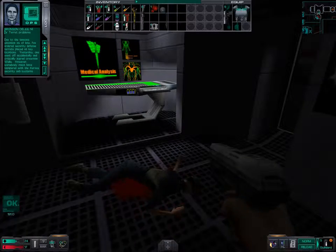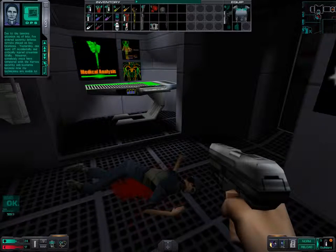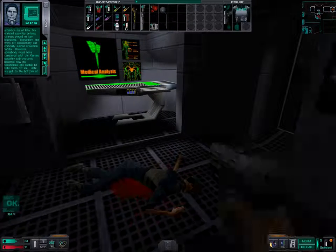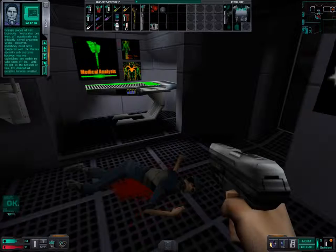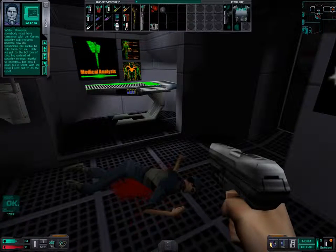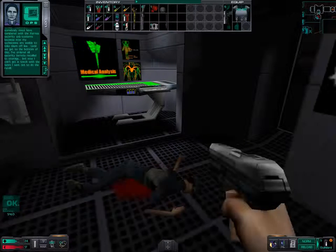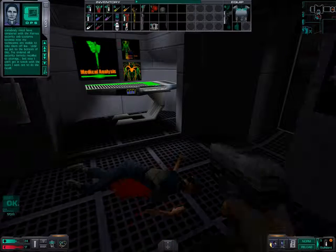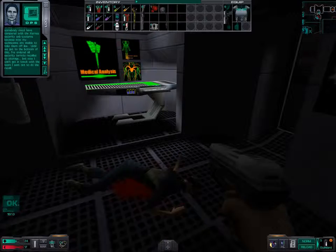Due to the tenuous situation as of late, I've ordered security defense turrets placed at key locations. Yesterday one went off accidentally and critically injured crewman Wells. However, somebody must have tampered with the Xerxes security subsystems, because now my technicians aren't able to take them offline. Until we get to the bottom of this, I've ordered all security turrets recalled to storage.